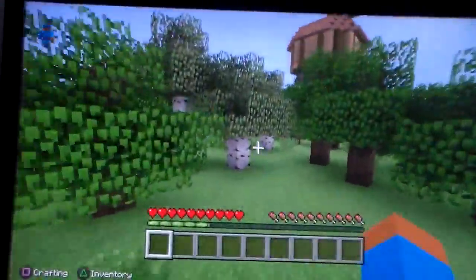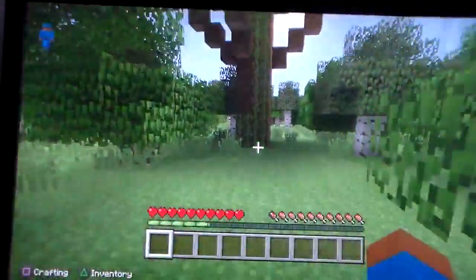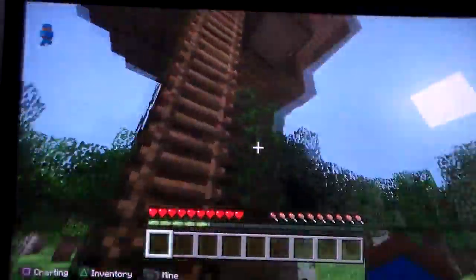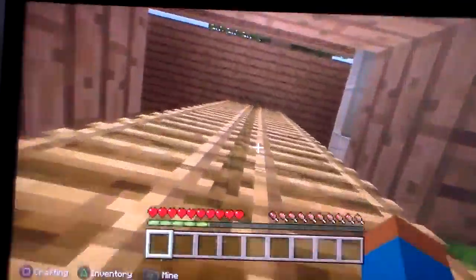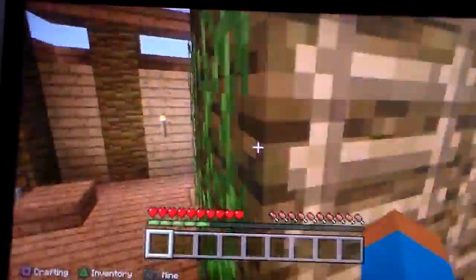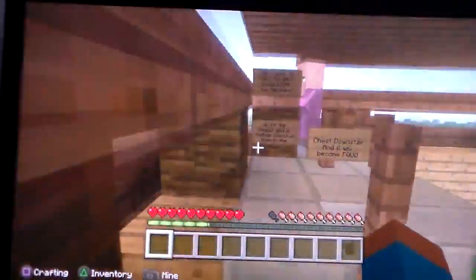Now I need to go to the next house — the jungle house. Let me come over here. We have some nice ladders, some nice branches and everything. There's the food question mark machine. You jump over here, jump up — jump, jump, jump, jump.